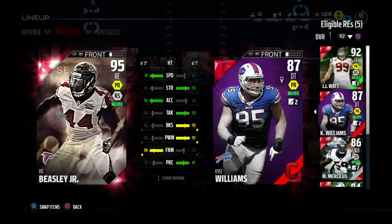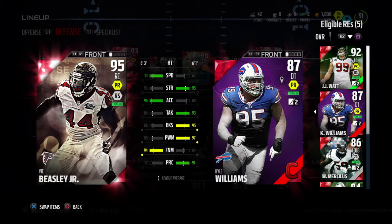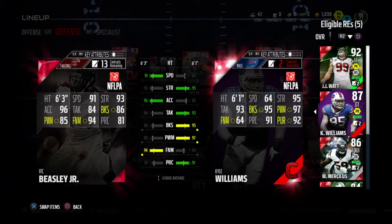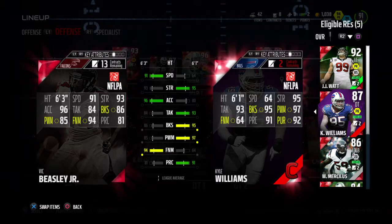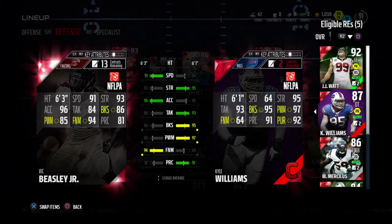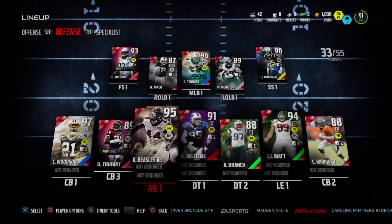I also pulled Kyle Williams out of a pack yesterday. He has 64 speed — pretty slow, but it's fine. He has 95 strength, 93 tackle, 95 block shed, 94 power move, 91 play recognition, 64 finesse, and 92 pursuit. Our D-line is just savage.